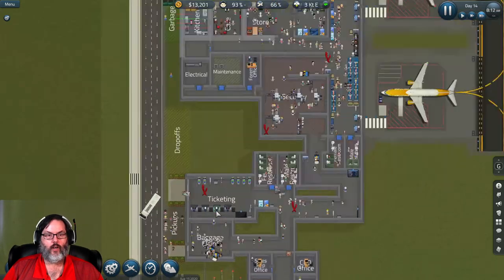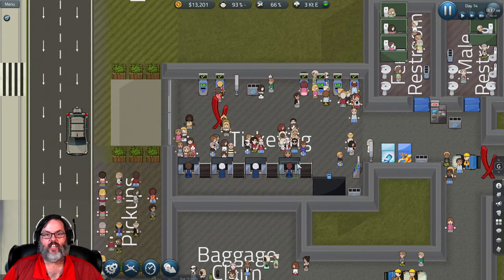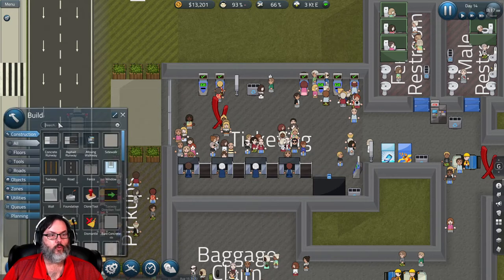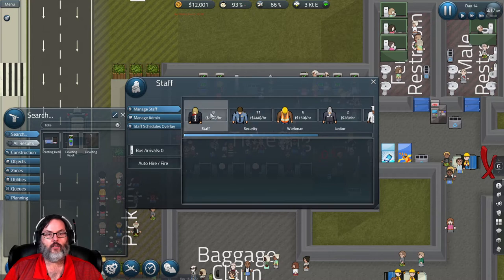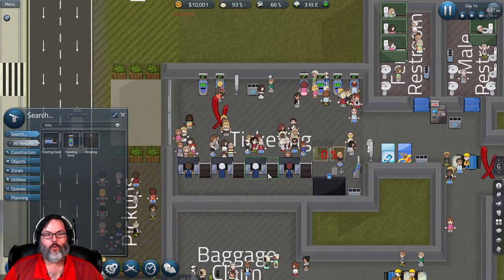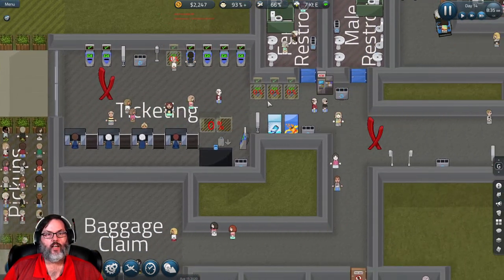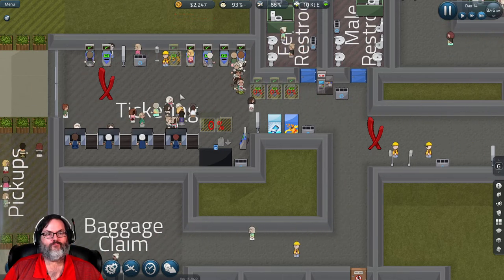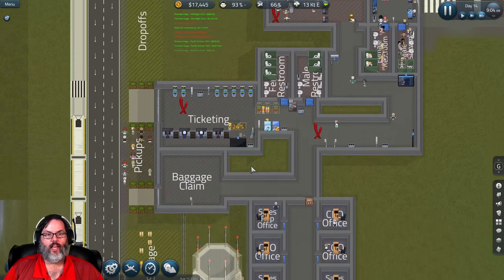I'm watching how quickly our ticketing is going, and I'm going to pause it here because we just had an influx. I think we need to get another ticketing desk - I'm going to put that right here. We're going to hire staff for that, and I'm going to add a little bit more to the ticketing kiosk self-service and extend it out. That tells me right now I need to extend this area and revamp it.